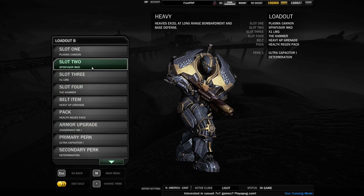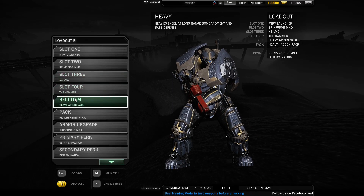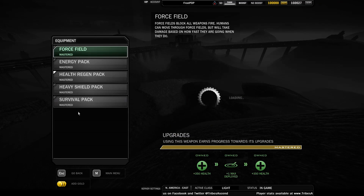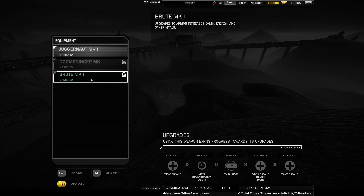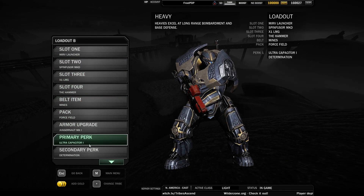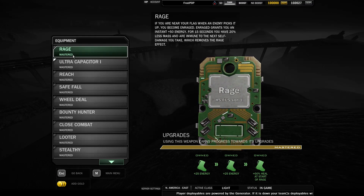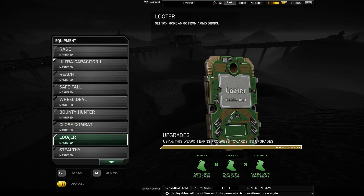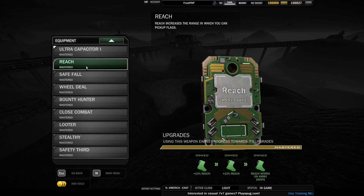I'd go with the Merv launcher, and armor upgrade — well, armor upgrades really don't offer me anything in particular, unless that's just not finished right now. What do I want? Instant energy, less mass, and ammo on the next self-damage I take so I can chase it if I need to. I've never really gone through these. Looter. Safety third. Plus one belt ammo — nice, but not really it. Wheel deal. Fall damage. Range which can pick up flags — that's actually helpful.